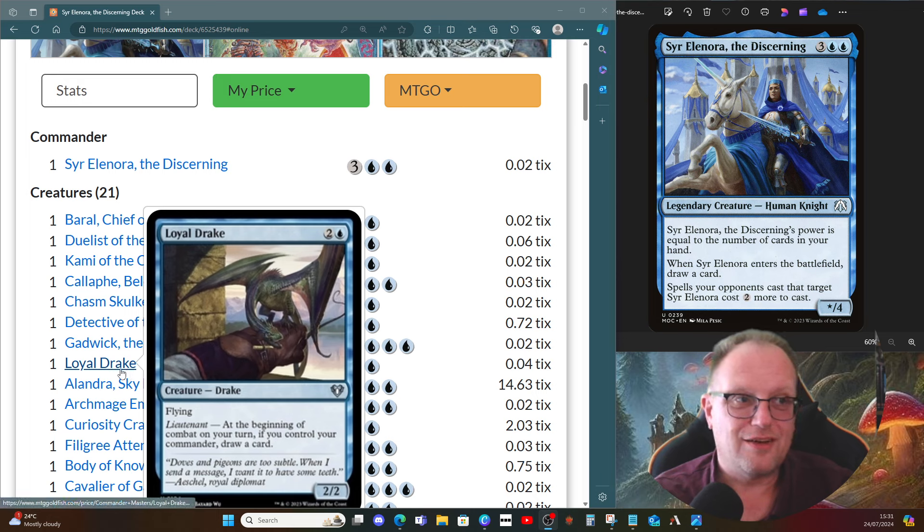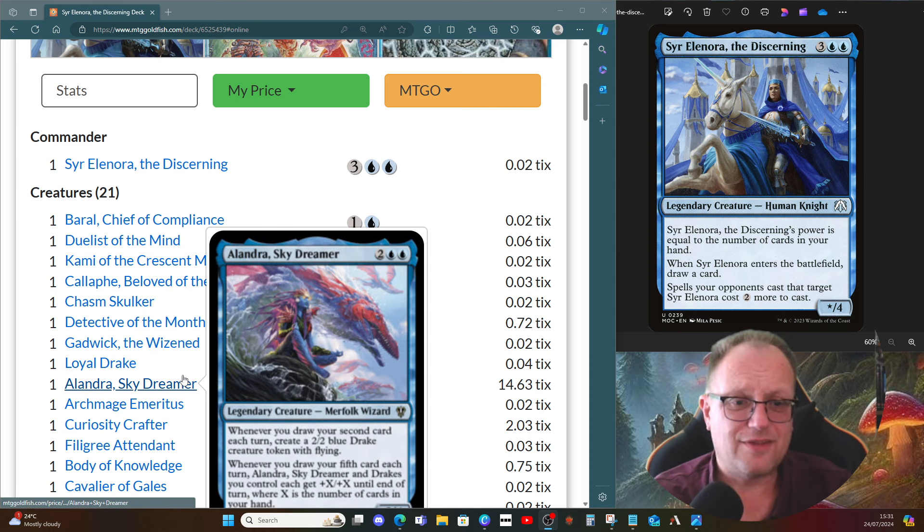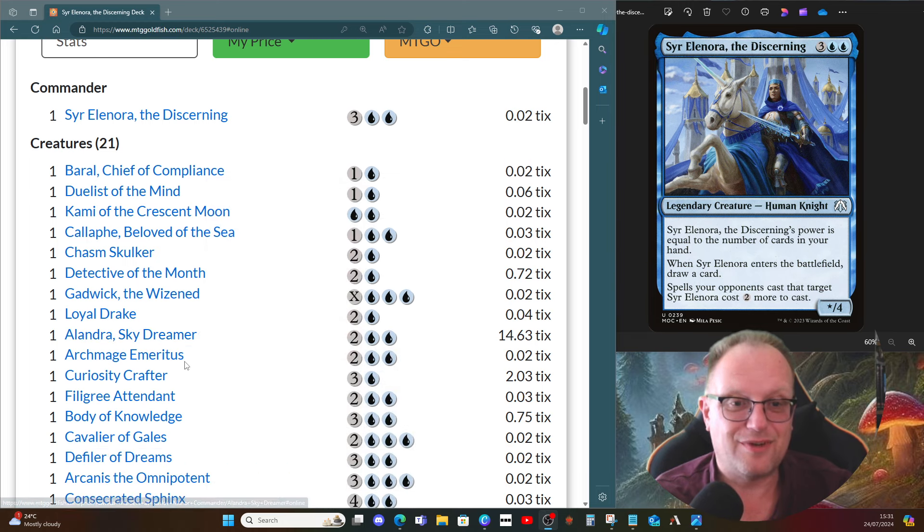Loyal Drake gives us a card as long as we've got Sir Elyana in play, and they tend to go along quite nicely together. Alandra, Sky Dreamer — whenever you draw your second card each turn, you get a Drake, and whenever you draw your fifth card each turn, Alandra and all Drakes you control get +X/+X where X is the number of cards in your hand.